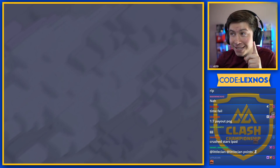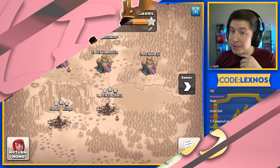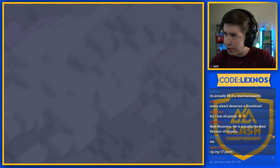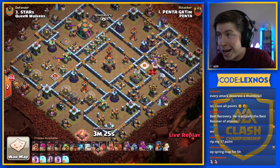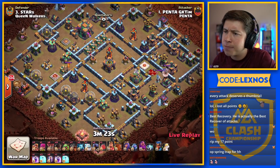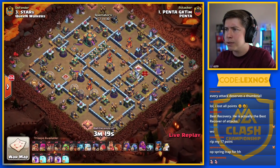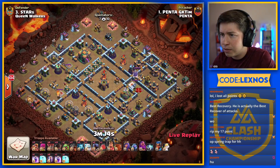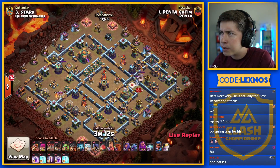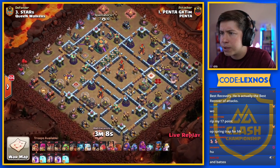Just like that, we're all tied up — but Penta are actually in the lead by three buildings. Tim is in on Stars' base, bringing Dragon Rider action with Super Barbs and Rocket Balloons. We've also got six Bat Spells. What is this attack? Where's he going to start?